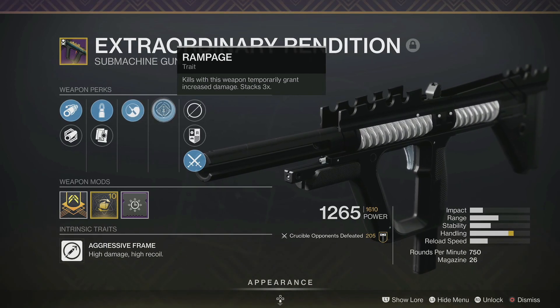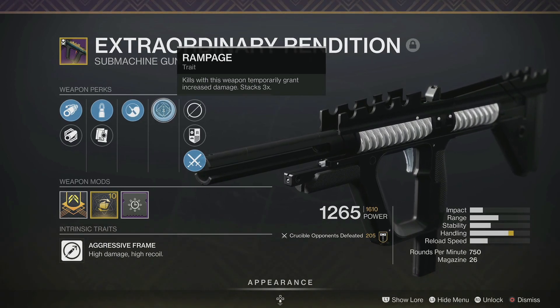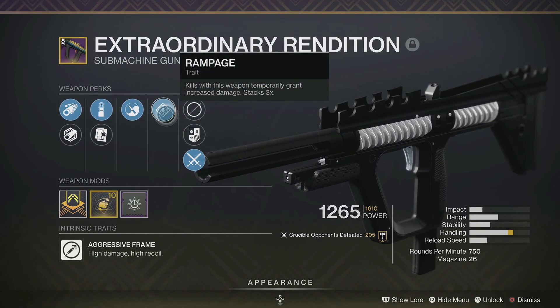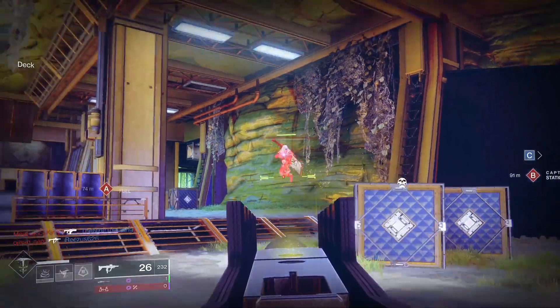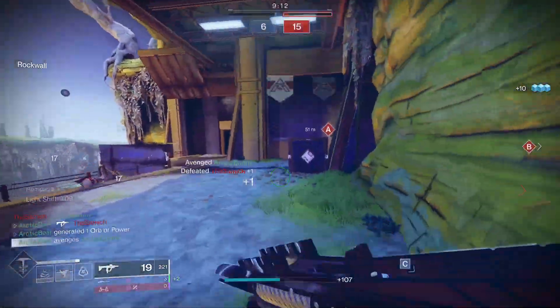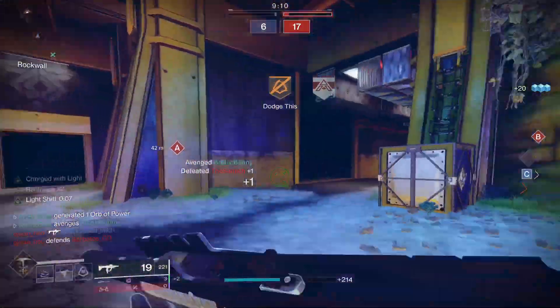In the second slot I got Rampage, which is a great option — it increases your damage for about four and a half seconds. If you run Rampage Spec, that's awesome because it helps you get that kill faster and easier. The one thing I would definitely change about this roll is the handling masterwork; I'd much rather have a stability or even a range masterwork.